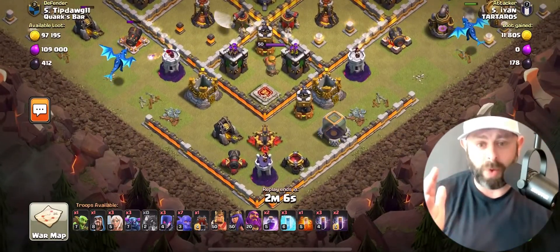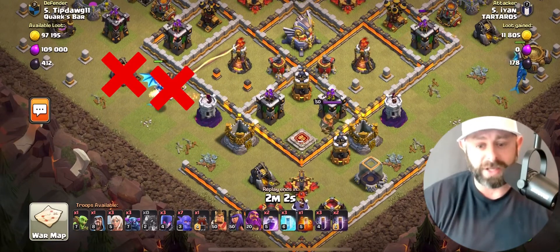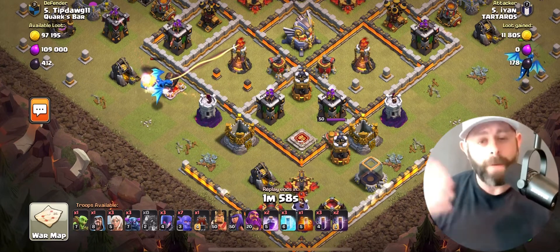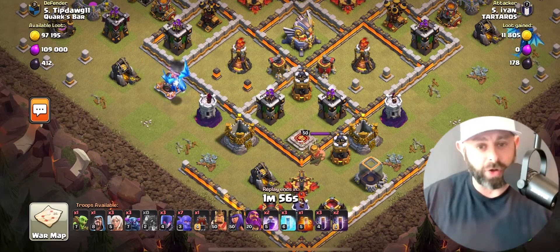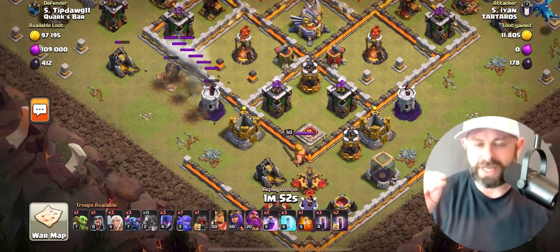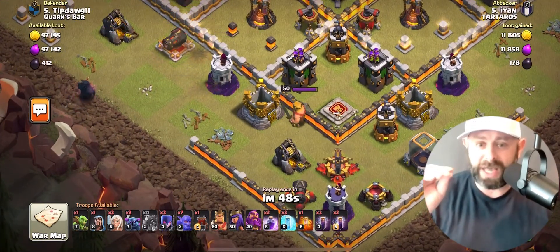They did it pretty much the same way every single time. Of course, at Town Hall 11, you cannot use Yetis, so instead the attacker used Pekkas. There were Pekkas in the Town Hall 12 and Town Hall 13 attack, but this attack was super interesting to me. Started out with E-Drags — not the most effective way of funneling, but funneling is the key with this attack style.